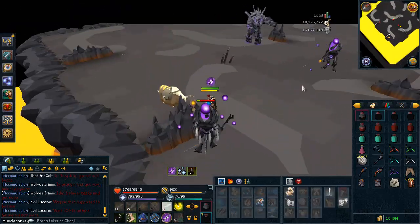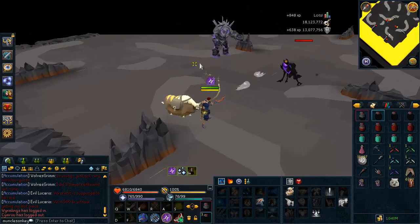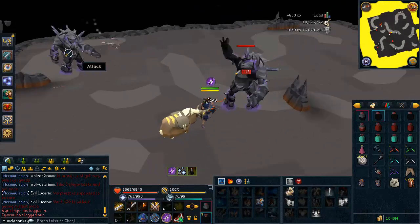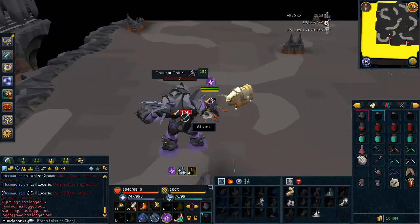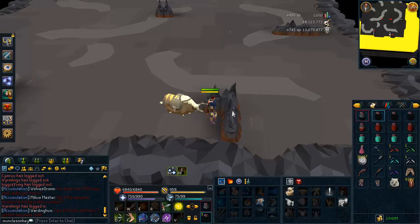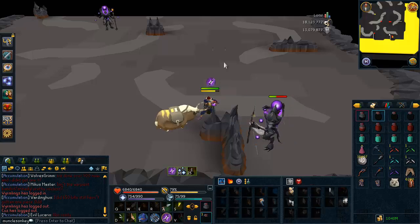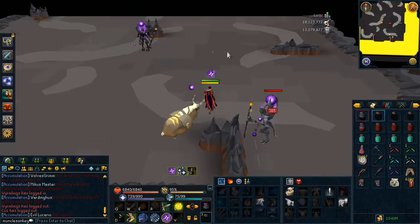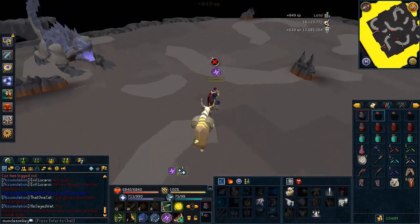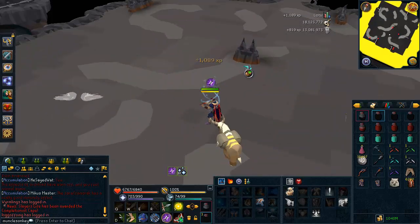The constitution crystal boosts your life points really high and heals you really fast, so you can pretty much tank Jads if you have it active. Again, it's not really needed — you don't need any of the crystals to do the Fight Kiln. I'd recommend maybe taking the magic and ranged ones just to make the Jad fights faster, and the invulnerability crystal to make it so you can use Drygores in the double Jad fight and kill them in about 30 seconds or less.